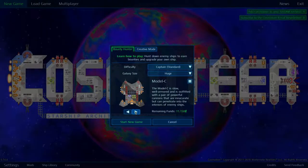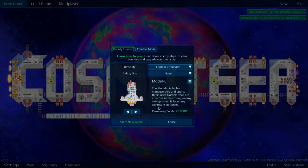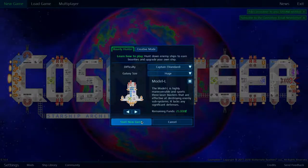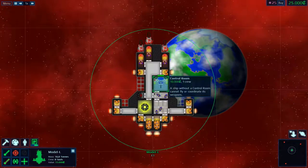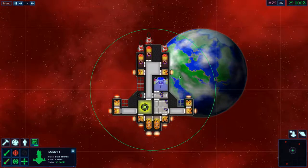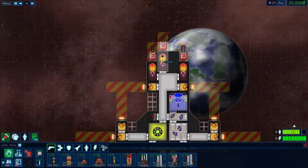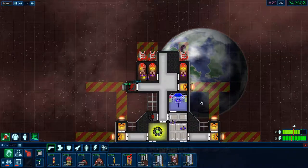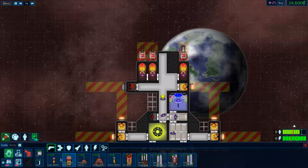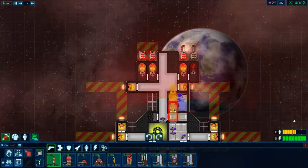We can choose from different types of ships and at the moment I like the Model L the most, so let's start it. Alright, welcome — this is my ship, the Model L F1. It's a basic design ship and it gets a lot of neat stuff with it. We are going to make a few differences to it first because I like to design my ship totally the way I like it. It is going to cost me some money but that doesn't matter.